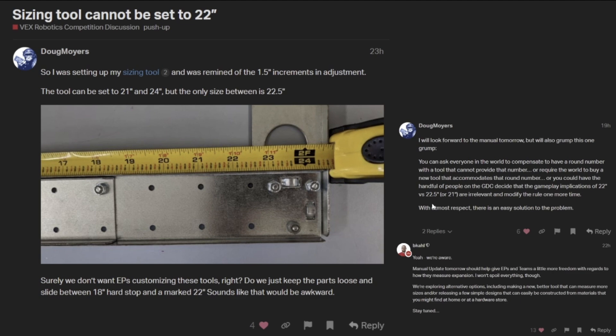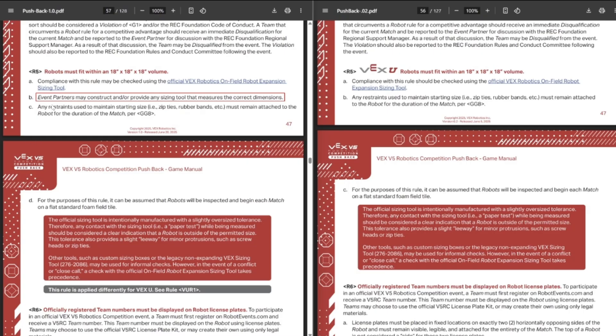This kind of phrases it really well: you can ask everyone in the world to compensate and have a round number with a tool that can't provide that number. Or you can require the world to buy a new tool to accommodate that round number, which looks like what the GDC is trying to push — trying to get you to buy the new VEX tool they're planning to release. Or you could just have a handful of people in the GDC change it from 22 inches to 22.5 inches, get rid of the box expansion, and just do point-to-point expansion. There's absolutely no reason to go through all the effort of designing a new sizing tool, making event partners buy it, and putting that burden of responsibility on event partners. It's already really hard to host an event — you don't need to add to that because the GDC made a rule you can't easily measure with the current sizing tool.